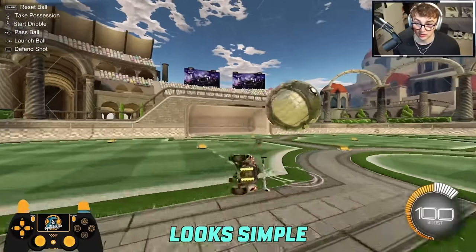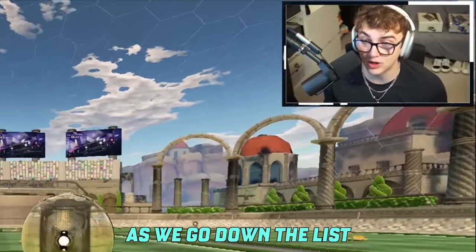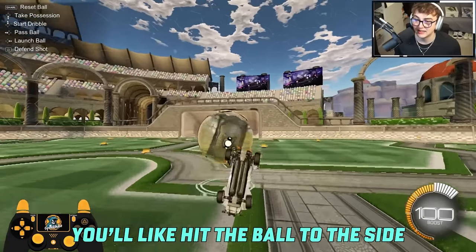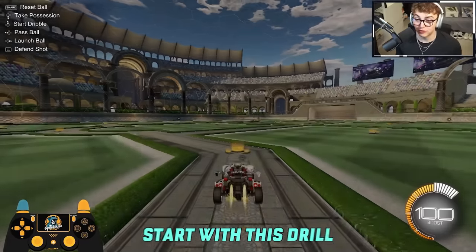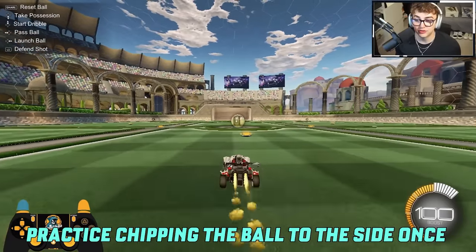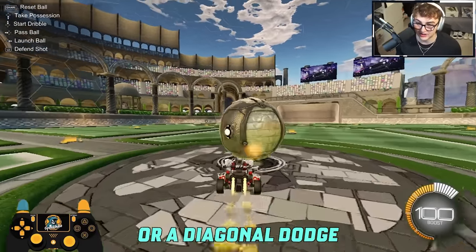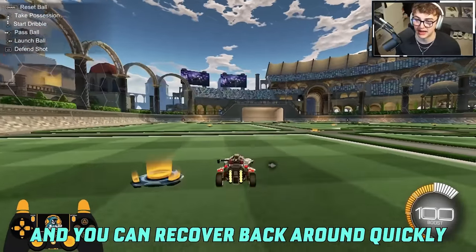This drill looks simple, but these drills are going to get more difficult as we go down the list. 90% of you watching, when you do this drill, your shot will look off — you will hit the ball to the side, rubber ducky the shot. Practice chipping the ball to the side once, slight power slide cut, watch my controller, and then finish with a barrel roll or a diagonal dodge. That way you get power and direction change on the shot, and you can recover back around quickly.